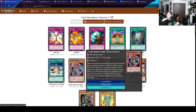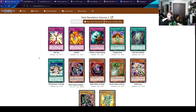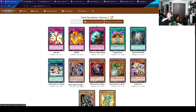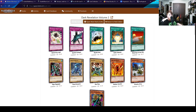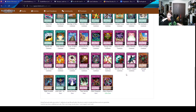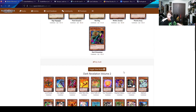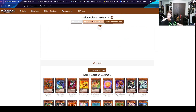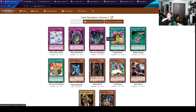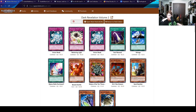Oh! Here we are! Chaos Emperor Dragon, Envoy of the End! This means that no matter what we spend in the rest of this pack, we're keeping this. There are a few things I still want to see though. Why is that pack one fewer cards than normal? Anyone else notice that? This pack is missing a card. Strange. I was trying to see if I could scroll to the bottom and see what it was missing, but nothing I could notice.